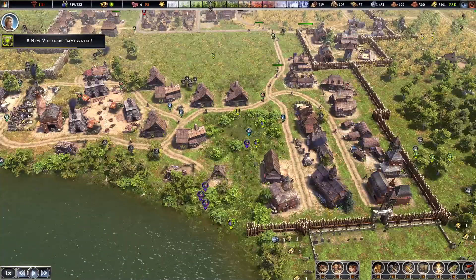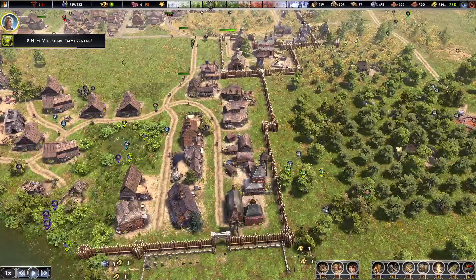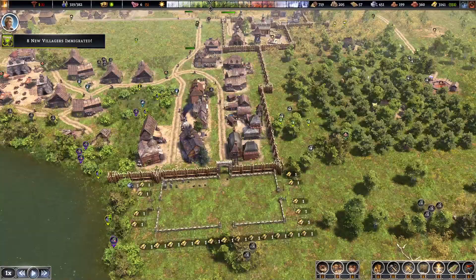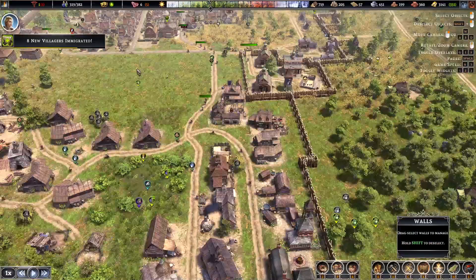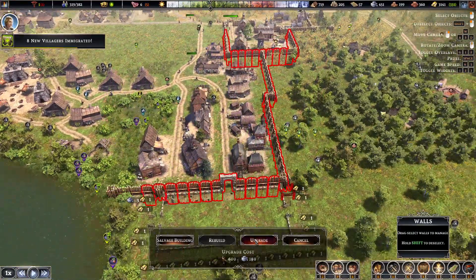But of course, more people that we get, more I can put people to work. We've got 451 stone — nearly all the walls upgraded to stone, which is awesome.